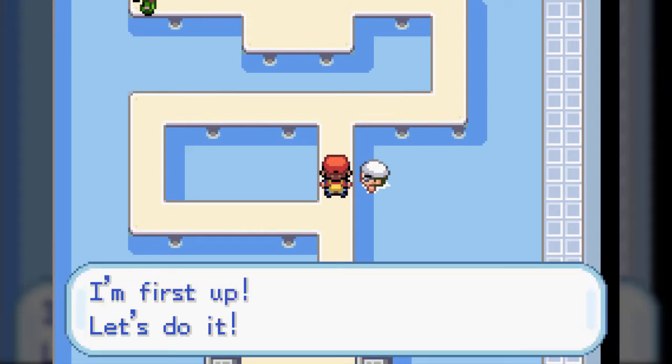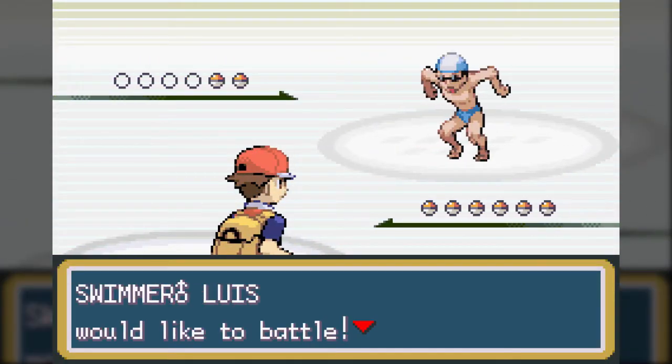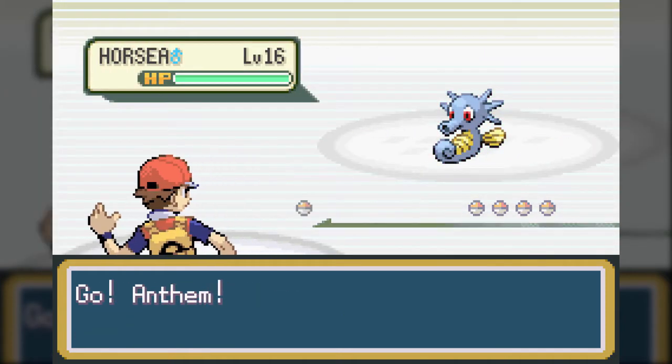In the last part, we went north of Cerulean City, going and visiting Bill in the process, and now it's time for us to head through Cerulean Gym, which, as our little helper just mentioned, is entirely Water-typed. And it starts off with Horsea.